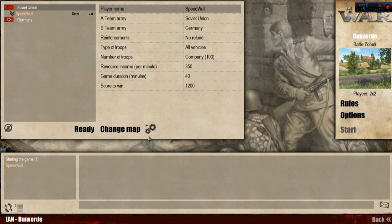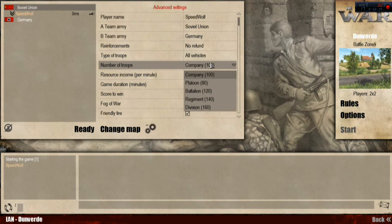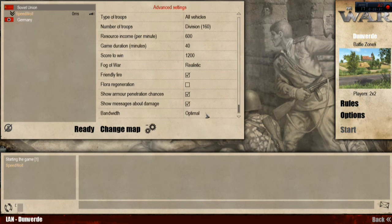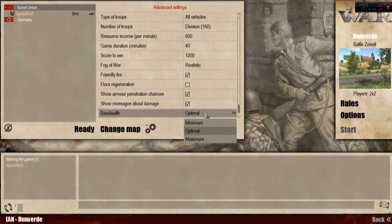We shall go to Advanced Settings. This is the way that I set my game, but you can set it any way you want. In the event you are suffering from some lag or slowdown, you can go to Bandwidth and select minimum or maximum bandwidth. This shall help reduce lag for you and for your opponent.